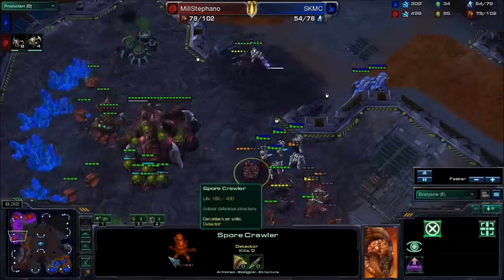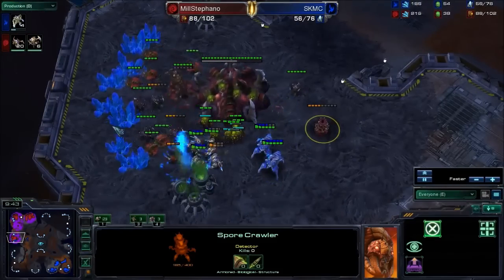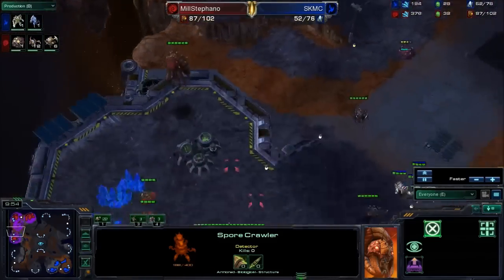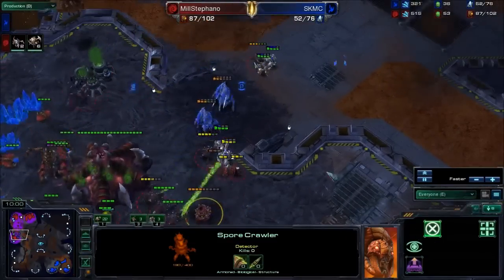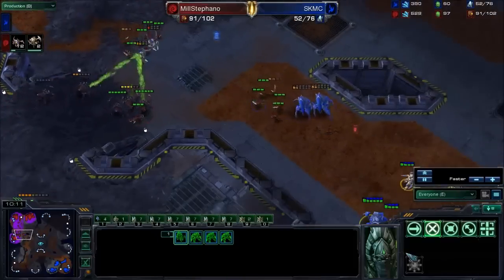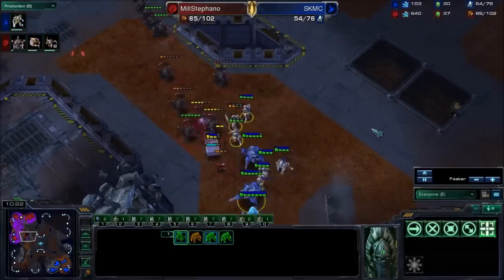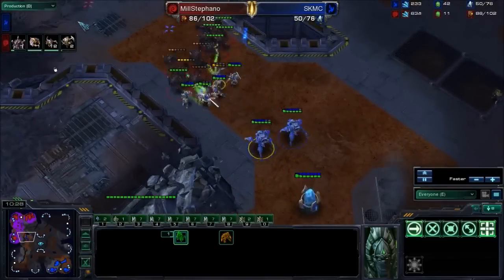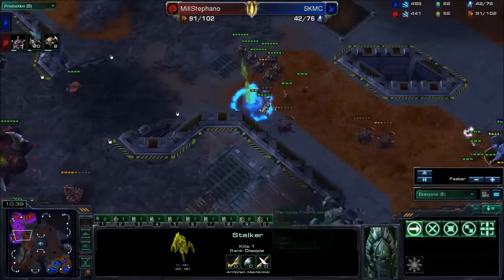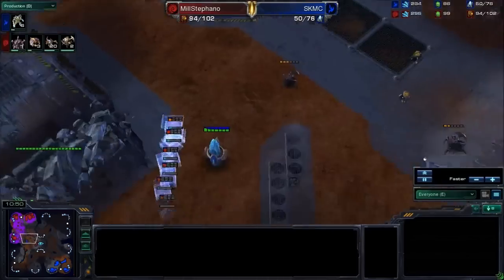It looks like he's got just enough units and he's gonna keep producing. Getting the zealots into a tight choke where only one or two can attack at once. And it looks like Stefano will thwart the attack — yes, Stefano has thwarted this all-in. He pretty much wins now because he already held the third. And MC kind of foolishly keeps warping in more — it's already all-in, now it's even more all-in. He shouldn't be warping these in; he could be warping in at home and starting to tech up instead of spending more money on this attack which is already dead. Really well played by Stefano — the big difference is he did not get supply blocked.